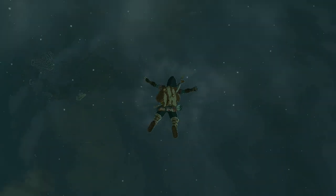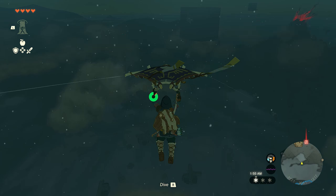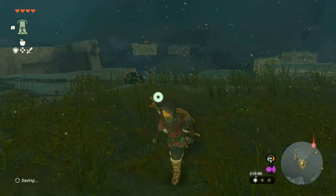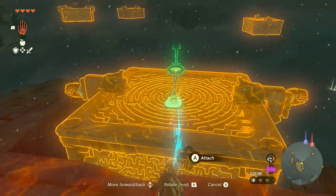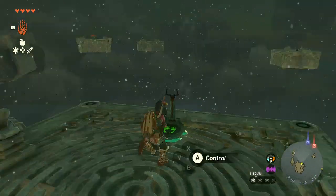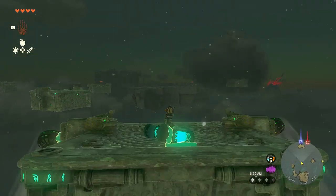When you launch yourself from that tower, you can see that huge flying cube block in the sky — that's our target. Drop to the nearest sky island and gather all Zonai parts available around you. Make a flying vehicle with fans attached at a 45-degree angle, and attach both batteries and the steering stick to it. Then fly straight east to that small zone.